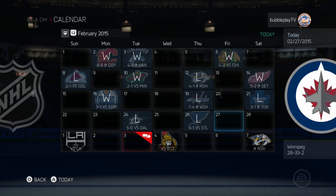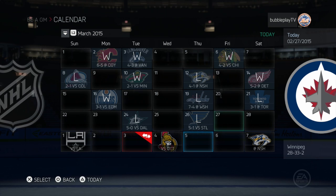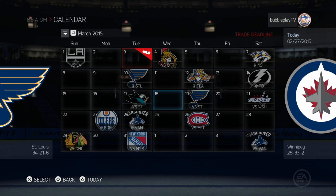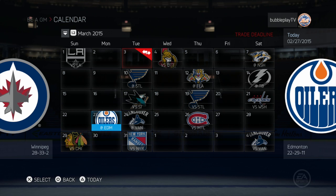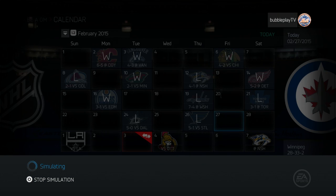Maybe against some Canadian team like Ottawa. Let's look more — we have Ottawa, we have the Oilers. Maybe we should play against the Oilers. Well, no, it's too far. So let's simulate up to this day, past the trading deadline. And on the example of this game, I will show you guys exactly what I mean with this simulation.